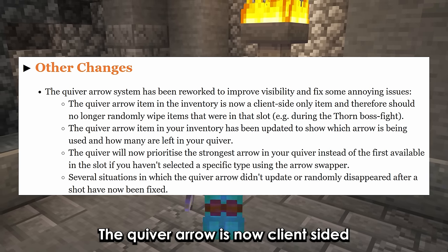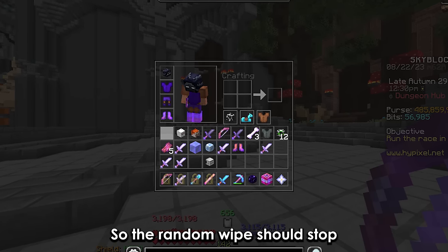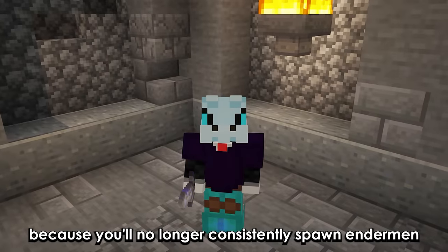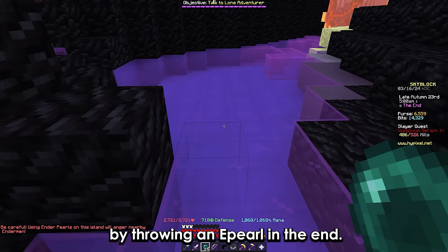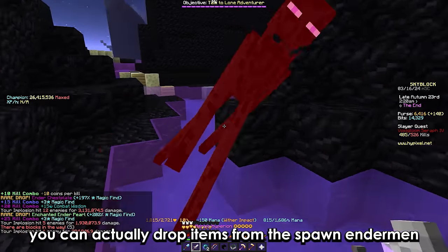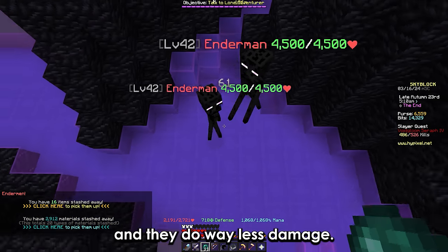The quiver arrow is now client-sided so the random wipe should stop. They also made Crimson Isle Voidgloom slightly more annoying because you'll no longer consistently spawn endermen by throwing an ender pearl in the End. It also seems you can actually get drops from the spawned endermen, but they do way less damage.